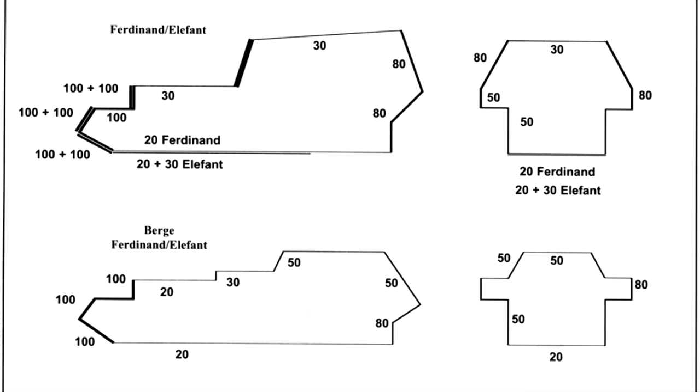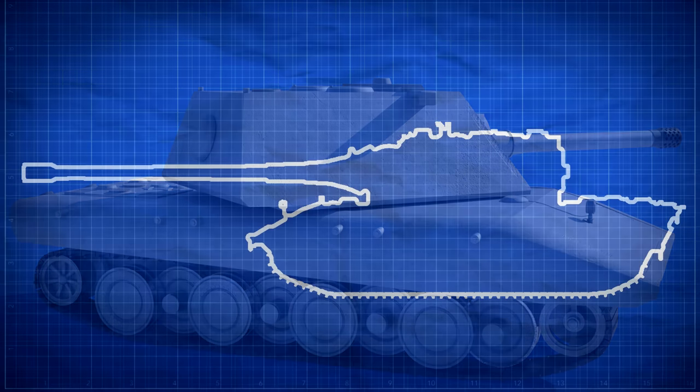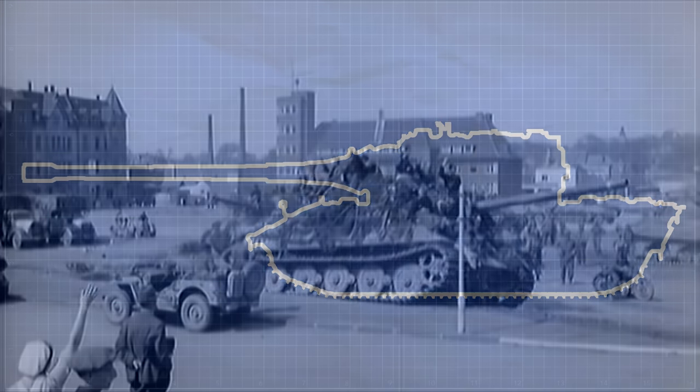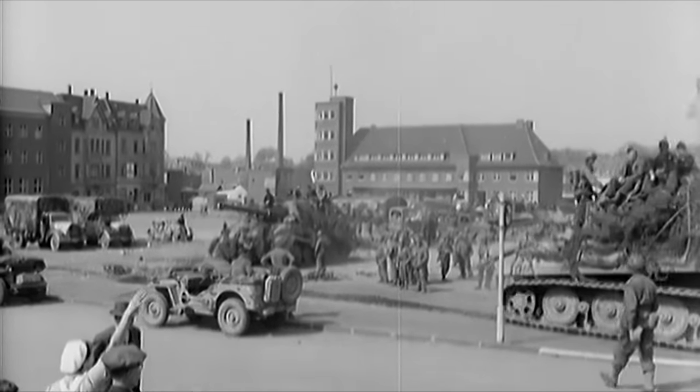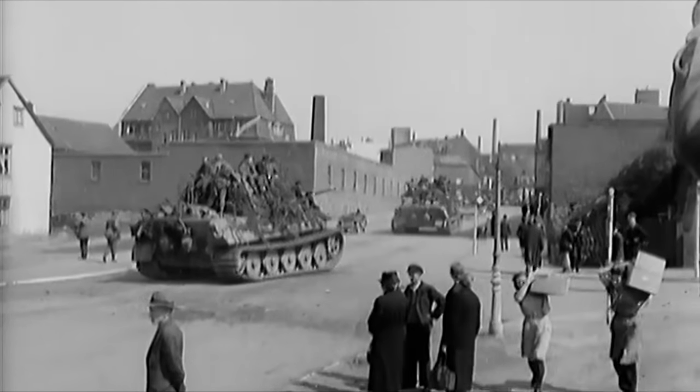Although as we see with the Ferdinand it is not impossible to move the engine to a different location, this is not a simple process. That said, it could be done if the original layout was used, though it would make little sense if the entire power pack was located in the rear. For these reasons, a centrally mounted superstructure seems a much more logical positioning for this vehicle. The closest comparison to the E100 is the Jagdtiger, which had a similar layout to the heavy tank.